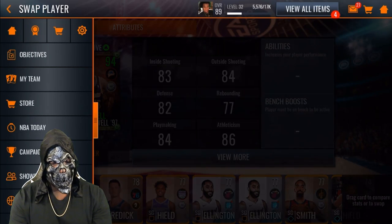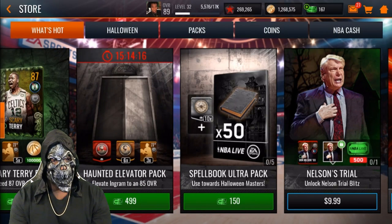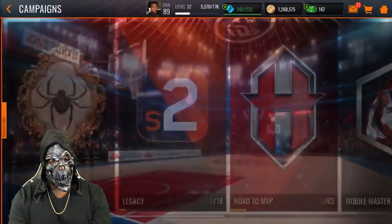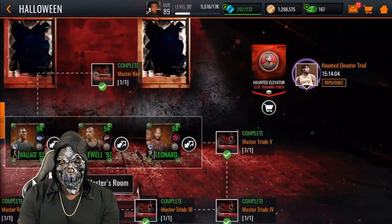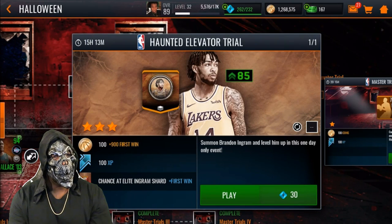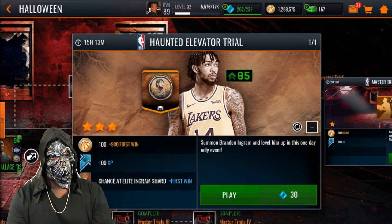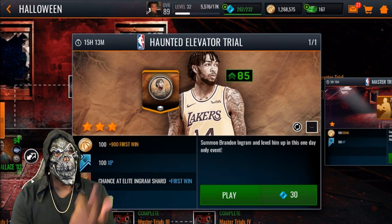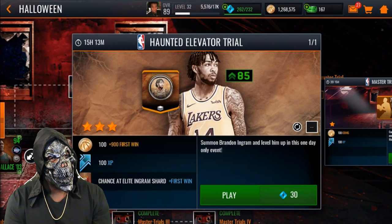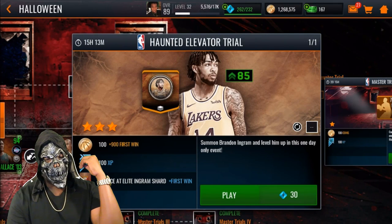Before I wrap up the video — EA did add a new Brandon Ingram as another elevate player. You can open this pack and it gives you level-up tokens for Brandon Ingram. You can get this guy for free: go to the campaign, go to Anthony Davis, and you'll get a 72 overall Brandon Ingram after the first time you play it. Every time after that you get a gold or elite token to level him up — just like Westbrook and Blake Griffin. This event is only out today and you can get him up to an 85 overall, so I definitely recommend doing this.